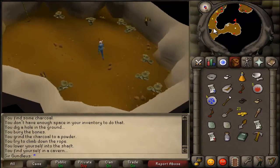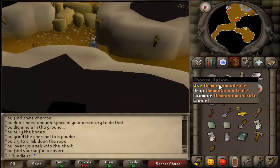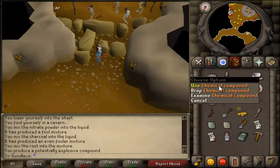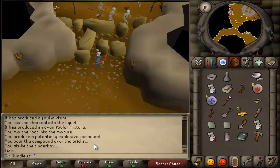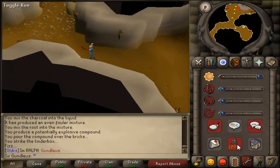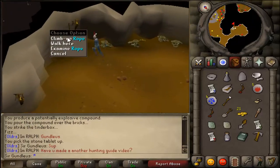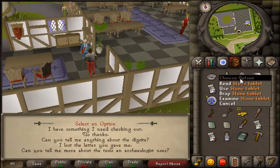Go back to the winch, go down, and head to where the rocks are. Use the ammonium nitrate with the liquid, then use the charcoal with it, then use the root, and then use the chemical compound on the brick. Use the tinderbox on the brick and it explodes. Go back in, grab the talisman in front of you, go back up the rope, and head back to the archaeological expert — this is where you finish the quest.